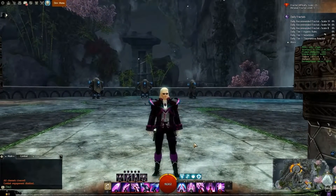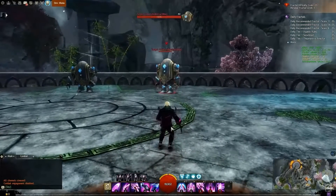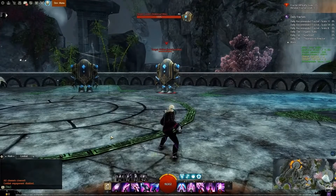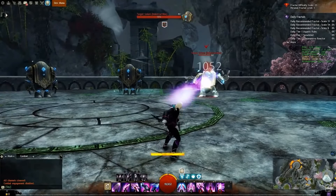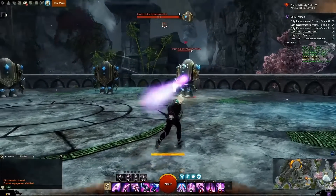Now let's go look at the Virtuoso's weapon, the Dagger. The first skill for the Virtuoso's Dagger is a consistent projectile attack called Flying Cutter. Instead of a payout of a three auto attack chain, any target struck by three of the projectiles that it launches will receive multiple additional attacks on the third impact.